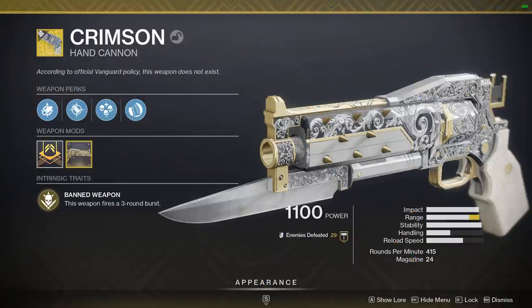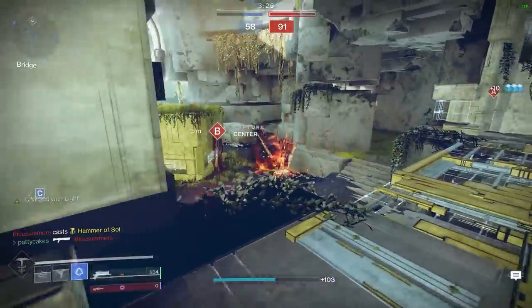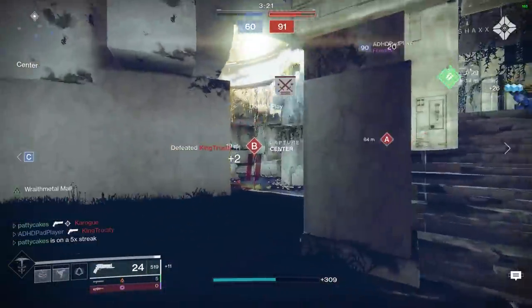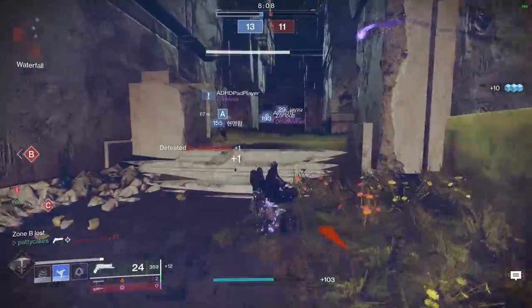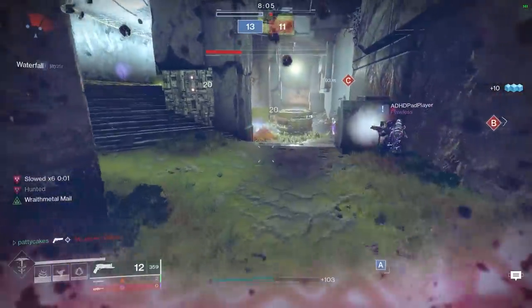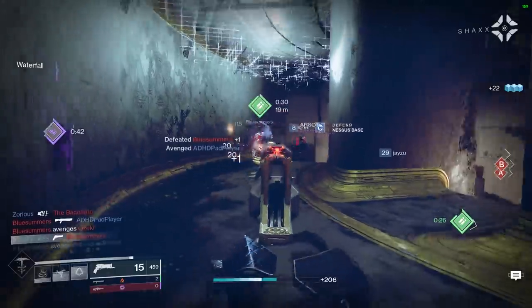Crimson is an exotic 3-shot burst hand cannon, and I have some pretty harsh words for this one. Crimson has a damage model similar to the 390rpm pulse rifle archetype, and its exotic perk heals the wielder upon kill. This sounds nice in theory, but in practice it's a different story. Crimson gets the bad end of being both a pulse rifle and hand cannon hybrid — the 3-round burst makes it more difficult to peek-shot, taking away from the key advantage of being a hand cannon.